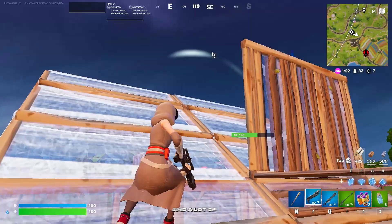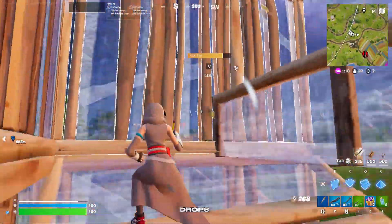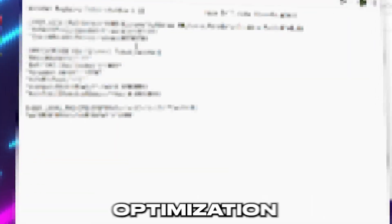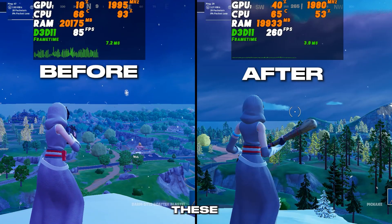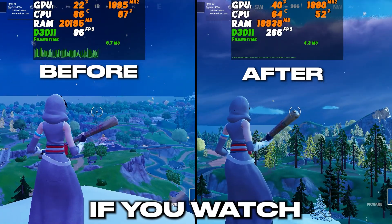Fortnite's new season just came out and a lot of people are struggling with low FPS, stutters, and FPS drops in Fortnite Chapter 6 Season 3. Today in this video I'm going to show you the ultimate optimization guide for your PC to help you get the best performance. Here are the results I achieved after doing this optimization — before and after — and you will get the same results if you watch this video carefully till the end.